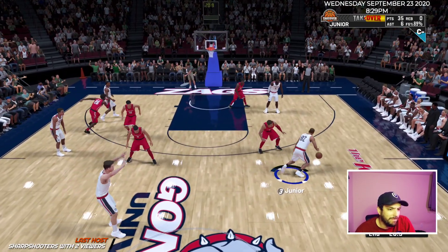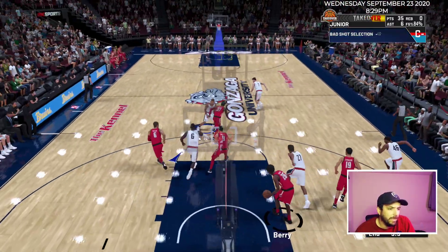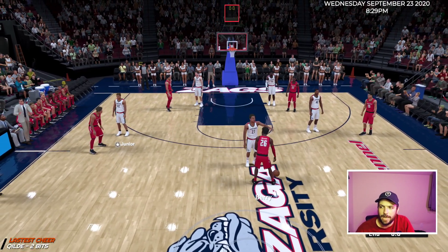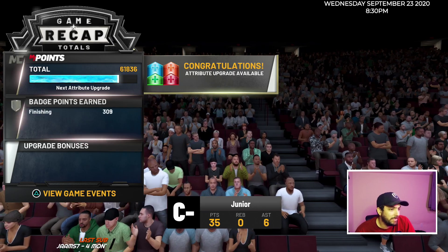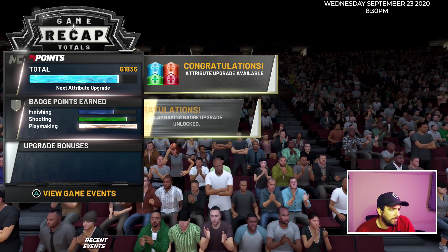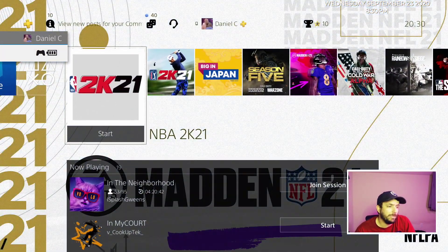Basically once you stop getting XP after the game, just call it like I did last night — I wasn't getting XP for that game so I said okay, it's over. You can even see when you hit Save and Quit it'll tell you the last time you played, so you can plan accordingly. I should be around 40k to 60k XP — actually more than I thought: 40k shooting, full playmaking, getting there, another defensive badge. Saving and quitting.